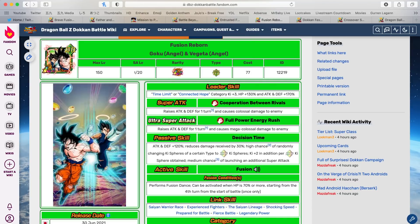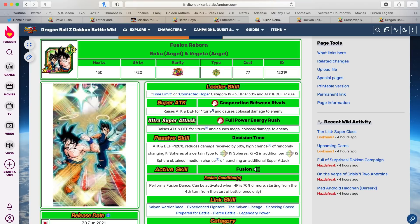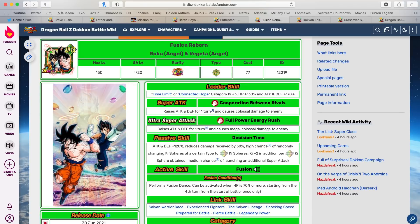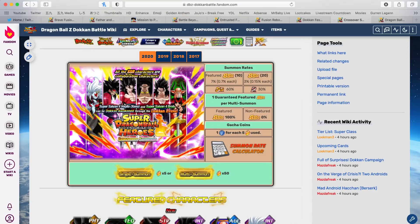I understand that you want this Gogeta now — I get it. And at the end of the day, remember, you can summon for whatever you want, you can spend your stones on whatever you want. But the value of this Heroes banner is absolutely insane.